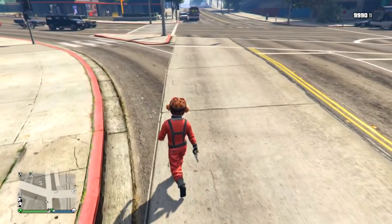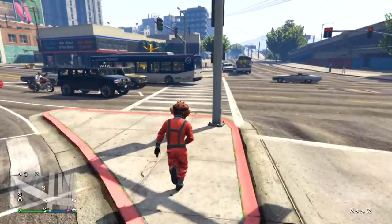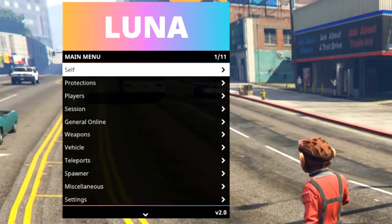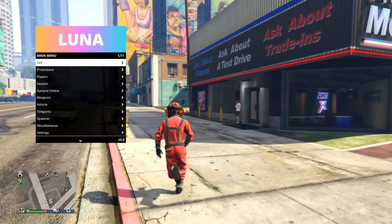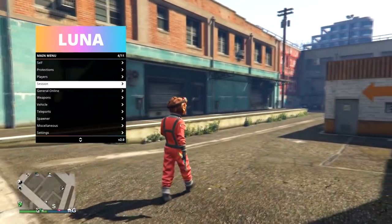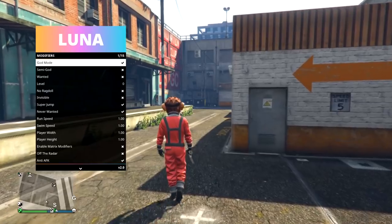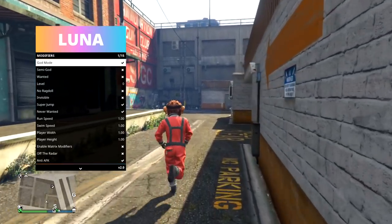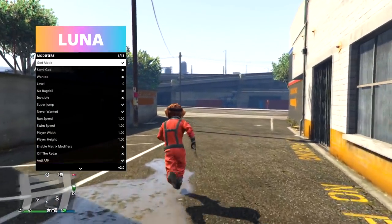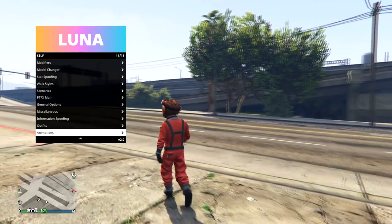Hey, what is going on guys, it's Jaco back again with another episode of Model Life. Today I've got some very exciting news — Luna just got its 2.0 update and it is practically a new menu. It went from a point-and-click kind of menu to a regular mod menu that you can use the keypad to select what you want. They also have new headers and I think there'll be more soon.